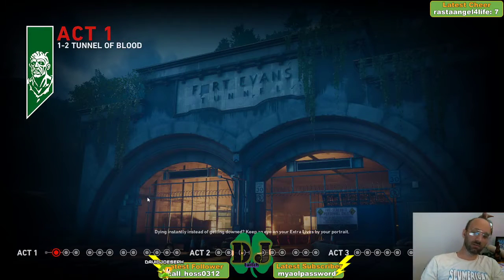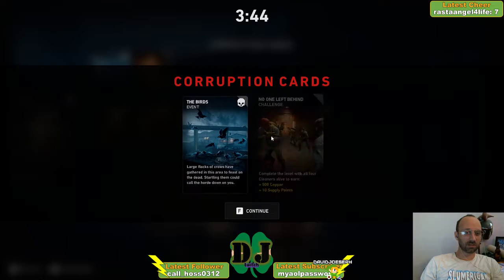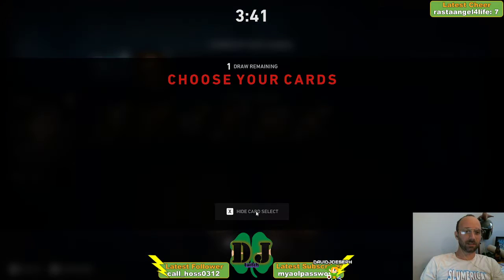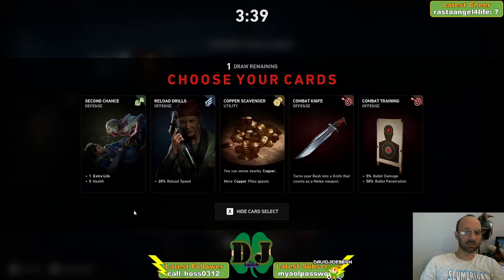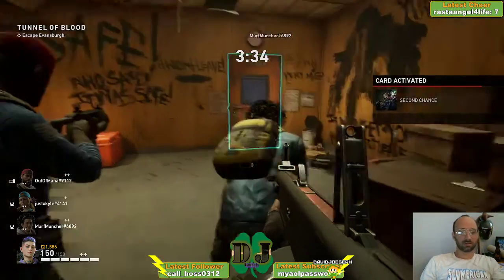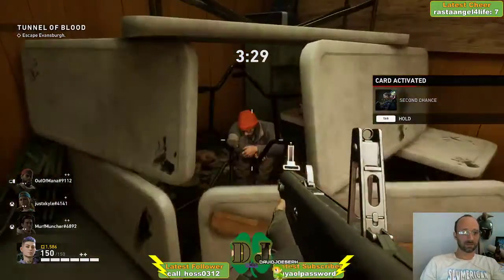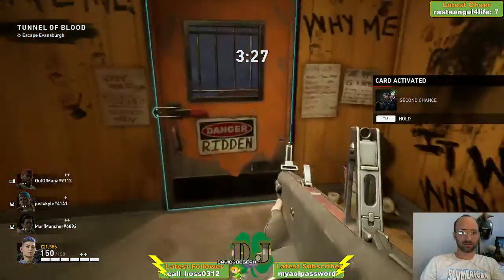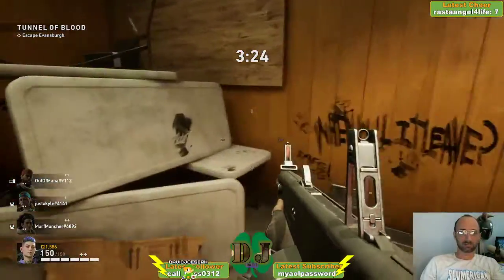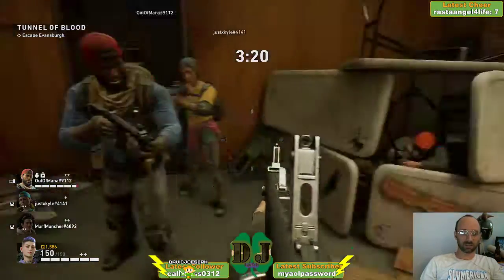I remember there being bandages and medic containers on the wall. Yeah, first aid kits. There's also some cards that help with healing. This seems to be harder than the beta. Pills here, boomer. Yeah, what's up, crook? Get your pills here. The guy in the table fort is really upset about life.